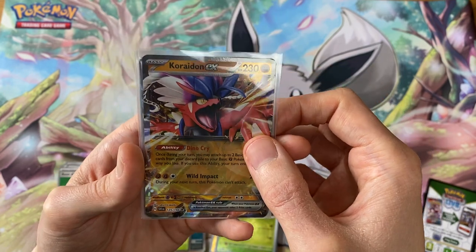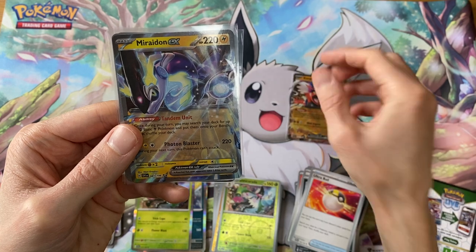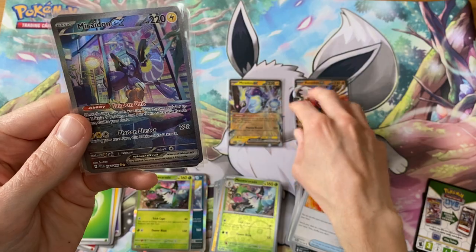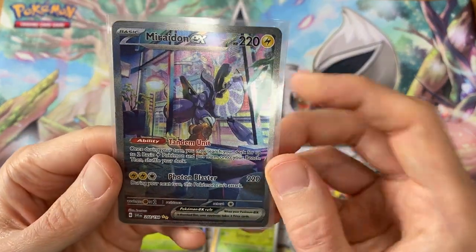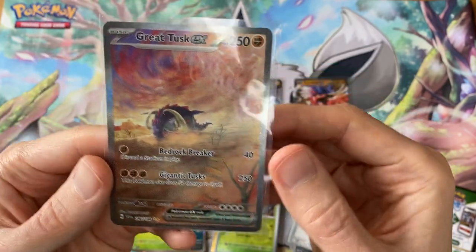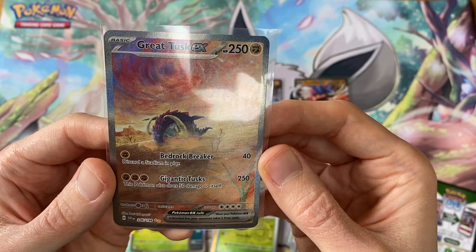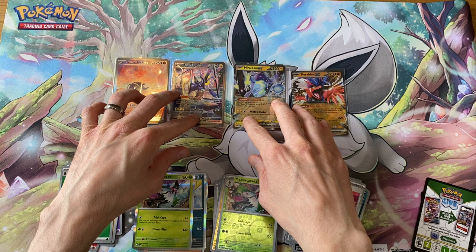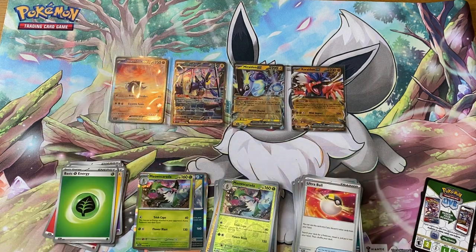So there we go — eight sleeved blisters and this is what we got: the Koraidon EX two black stars, the regular Maraedon EX two black stars, the two gold star Maraedon EX, and the two gold star Great Tusk EX. I think probably next time I'll do the binder update and we'll see where we stand. Thanks very much for watching and see you in the next video.